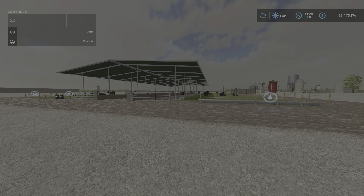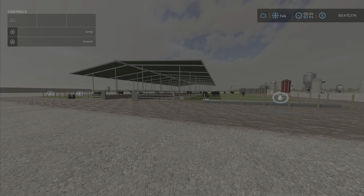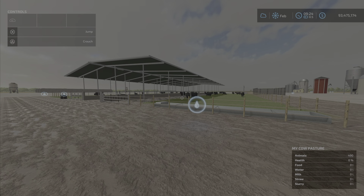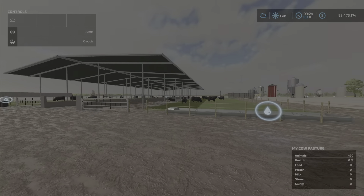Hello everyone, Loony Farm Guy here with yet another new mod for Friday, February the 18th. We have what's called 'My Cow Pasture' on the Mod Hub by Rally Christie — only 1.57 megabytes, which is astounding. It's a cow pasture with 490 cows, so it's quite large.